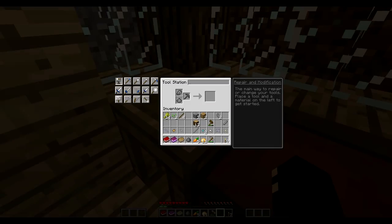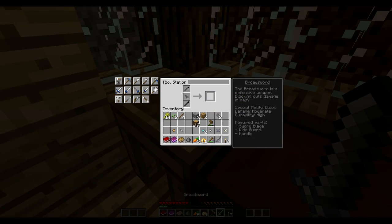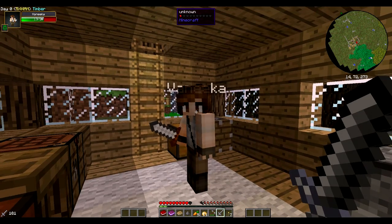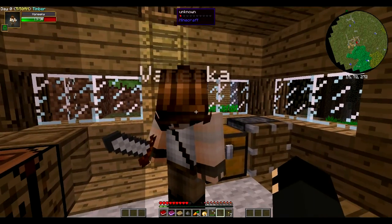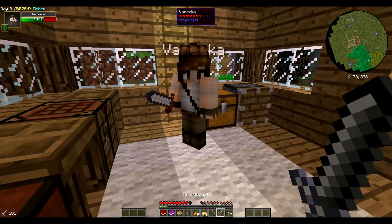Why does it say 'Timber' on screen? You want to know why? It's going down, it's going down, I'm yelling Timber! I think that's the biome — that's why the trees are really weird. Did you give me your dagger? No — did I throw it? Can you hold on — stand still. I threw it hoping it would hurt you. You threw a broadsword? I think you have to throw daggers.